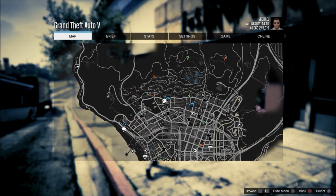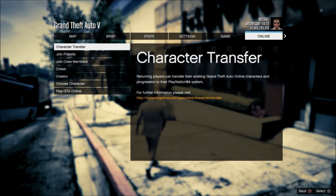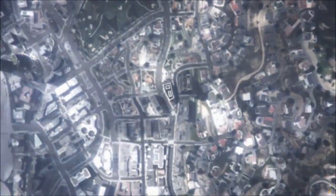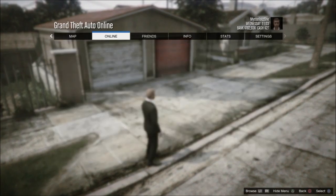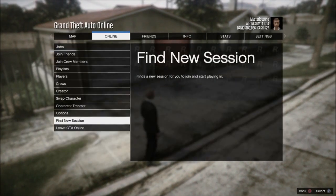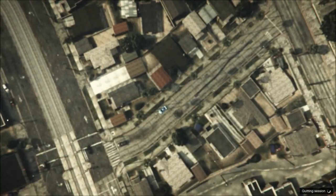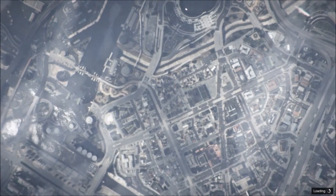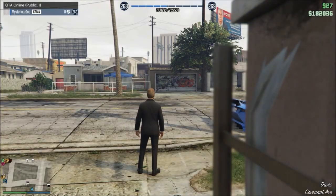What you're going to want to do first is start off in story mode. It doesn't matter which character you're on — I was with Michael but it really does not matter. Then go over to the online tab and go to closed friend session. Once it loads up, go to the online tab again and click find new session. That should put you into a public lobby by yourself.